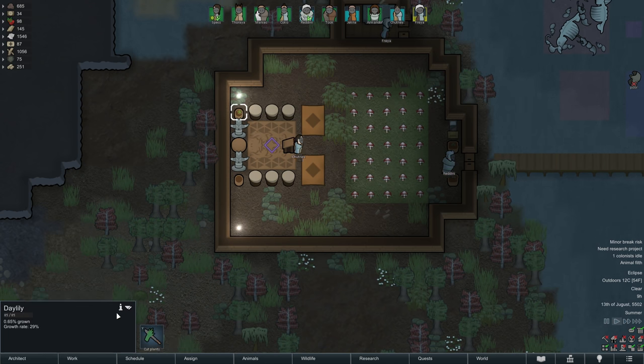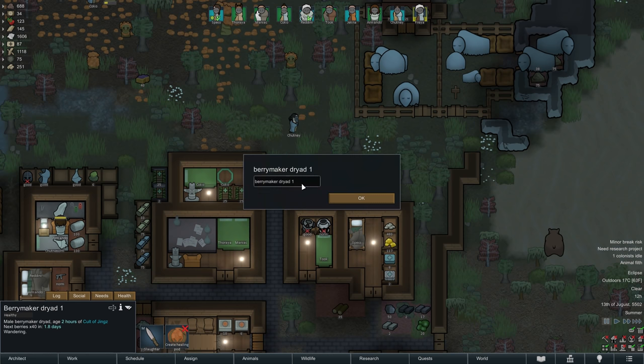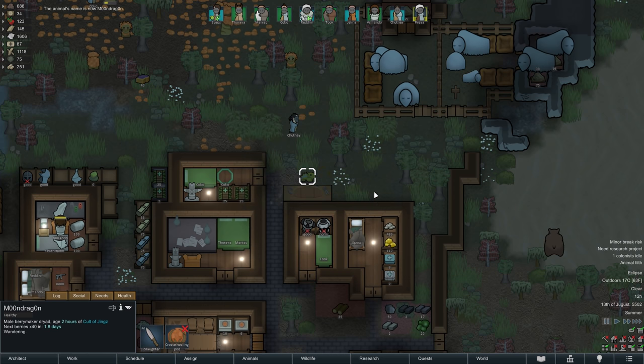A short time later we are also joined by our second berry maker dryer, which will now receive the name Moondragon, as always named after a generous Patreon supporter. With that we now once again have two berry makers in Liviana and kibble production should be secured for the foreseeable future.